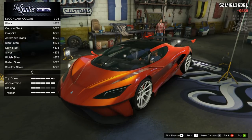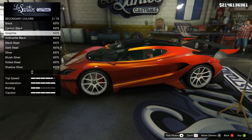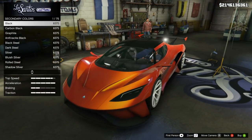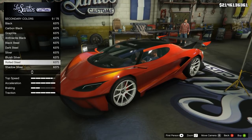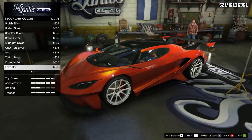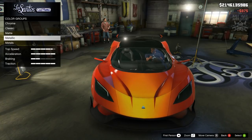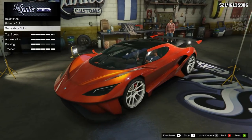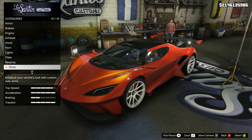For the secondary color, I'm also going metallic. I was assuming it would change the roof color but it doesn't — what it actually changes is the piping on the inside of the car, which is really weird. You'd have thought there would be a different trim color option, but no — secondary color changes the interior. Rockstar logic on that one.